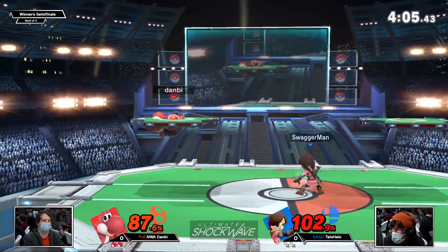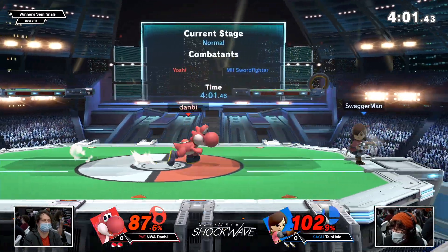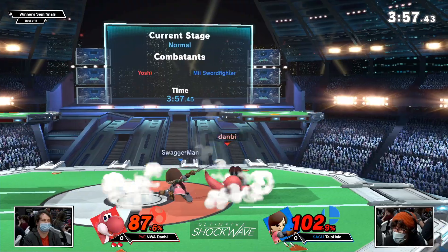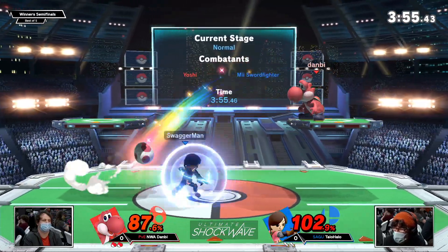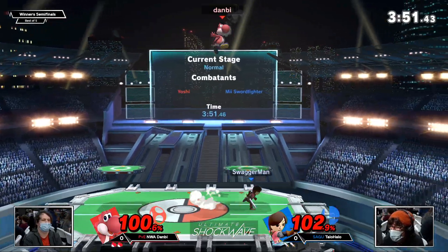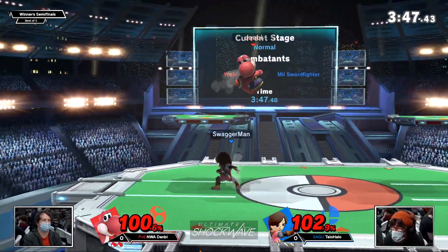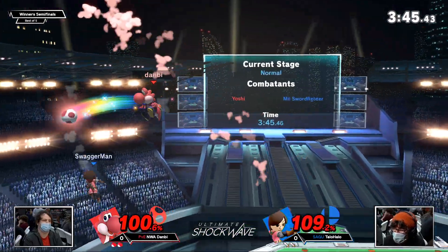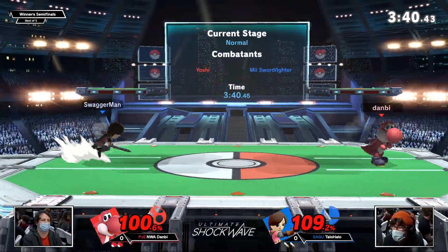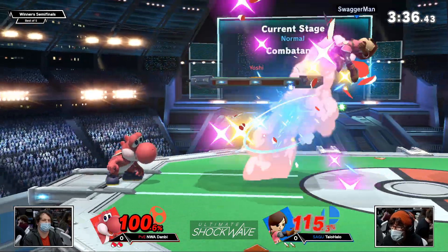Danby hugging that platform the way that he loves to, staying away from the pressure of the chakrams and the tornado. What we see out of Danby that we weren't seeing out of Zave is he blocks the tornado and instead of immediately rushing in, decides to back up and assess the situation.